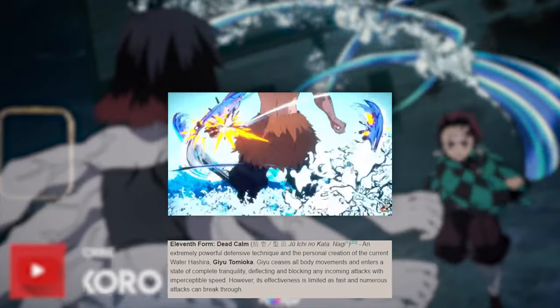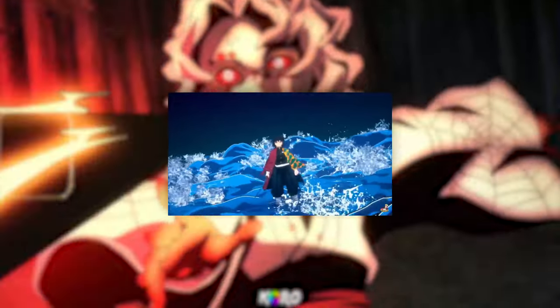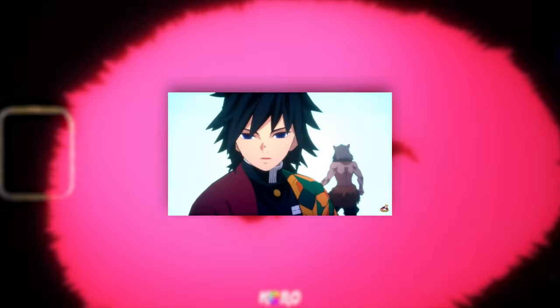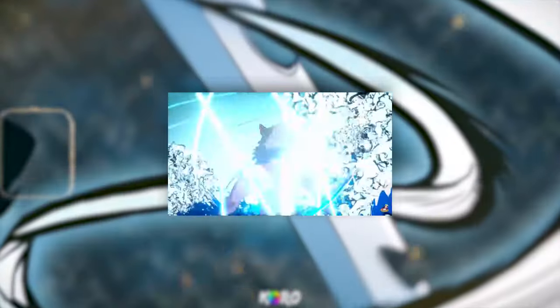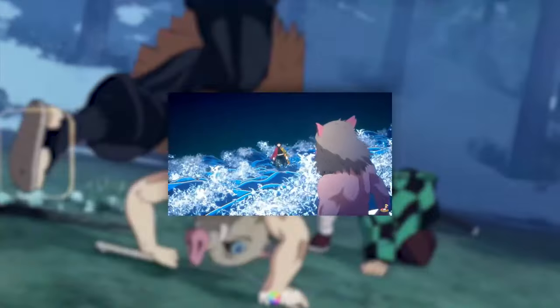As far as his ultimate goes, we have the Eleventh Form: Dead Calm, which seems to be a close-range ultimate. You can't just be throwing this ultimate out all willy-nilly — your opponent actually has to be within range for it to connect, because if you miss it you could end up getting punished badly.